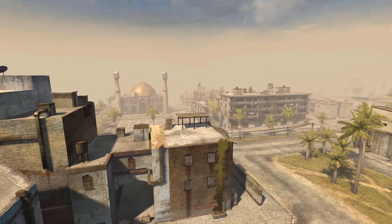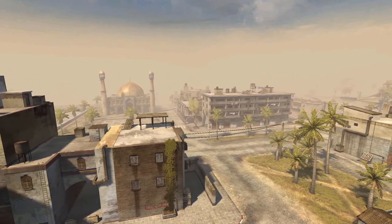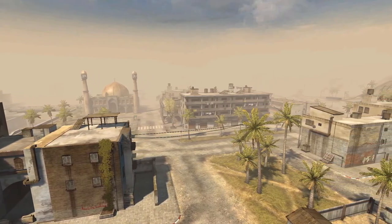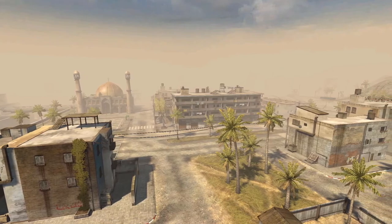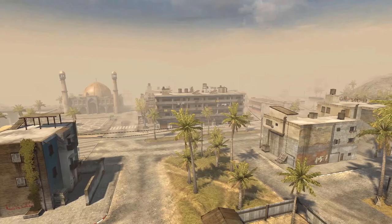The city itself looks and feels like a Middle Eastern city visually. It also sounds like one, with various ambient sounds heard throughout the map. Some sounds are quite unique, from birds chirping in the middle of the square in front of the mosque, to one room playing some funky music.